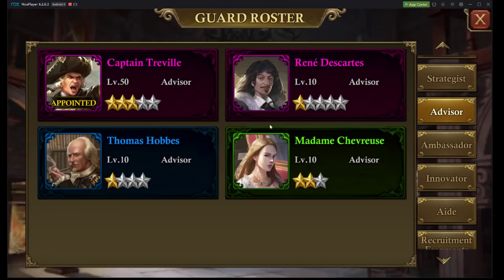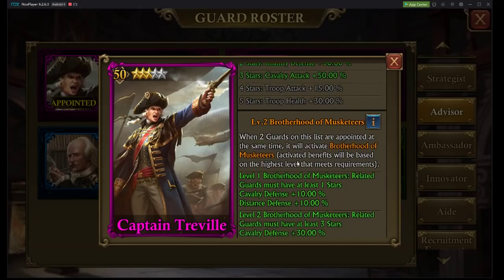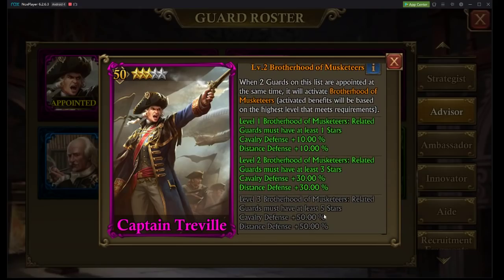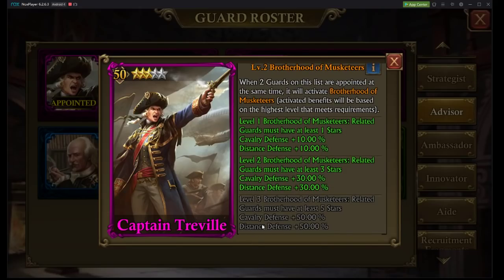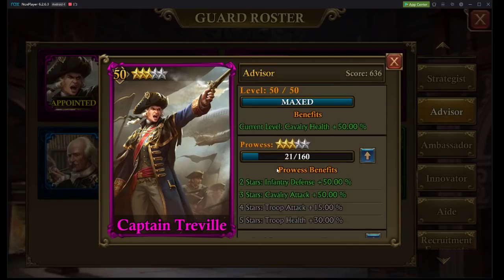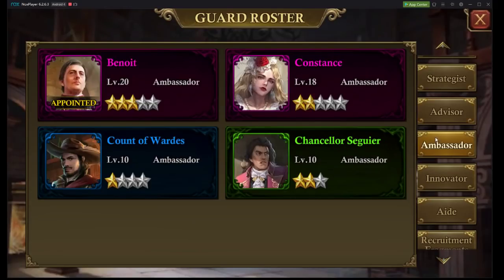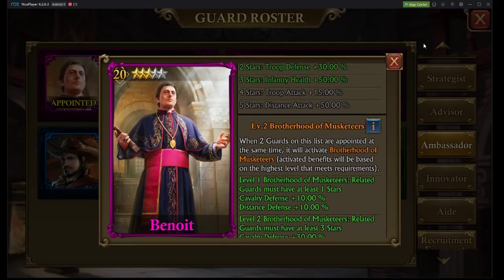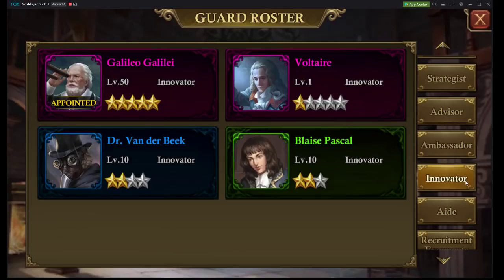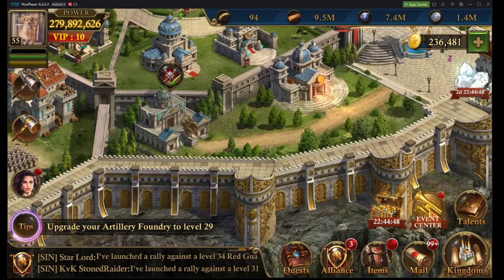We have Captain Travel here at three stars. He's definitely one that I would rather bring up to five stars before I bring up any of those dashing duelists, because five stars will give us an extra 50% cavalry defense and distance defense — though cavalry defense is nice and we're getting good stats along the way. Benoit — same deal; he's also with Captain Travel on this. We will be getting troop attack 15% and distance attack plus 50%. I would take Benoit up before taking Captain Travel up, but I would take both up nonetheless.